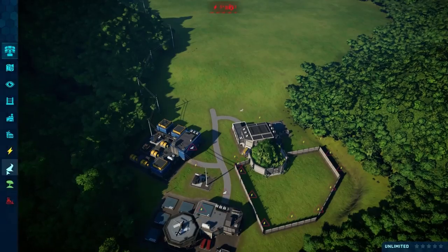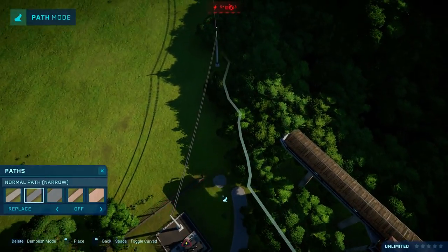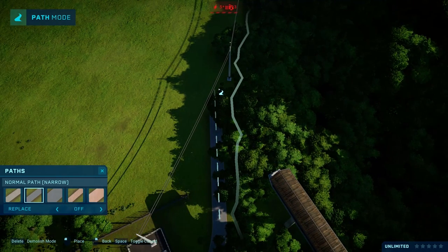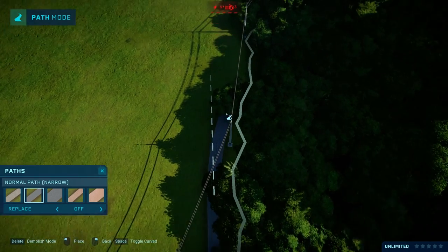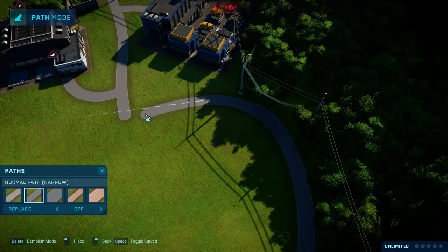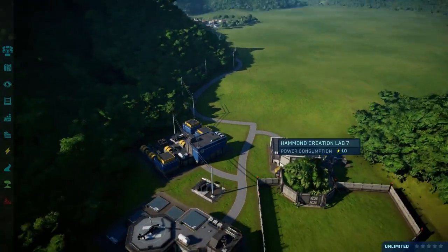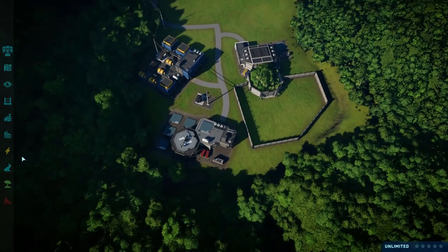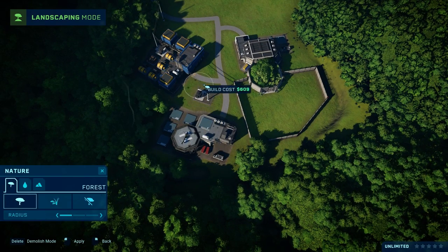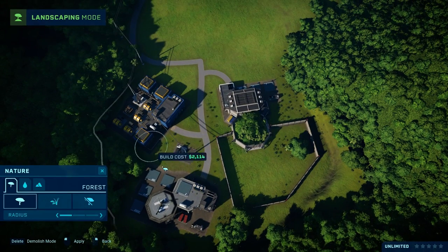Let's connect that path with our backstage pathway, also as close to the border as possible. There we go — the path system is now connected. Let's fill this with a little bit of trees so it's slightly covered. It's not working that much but we're doing our best.